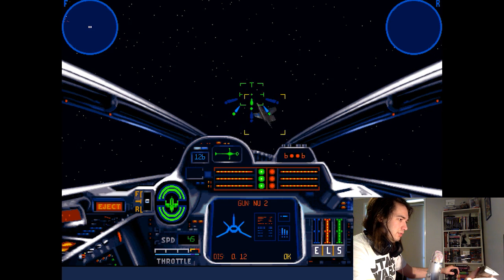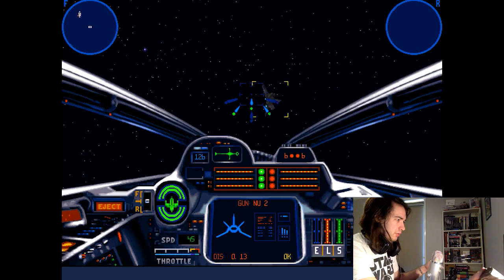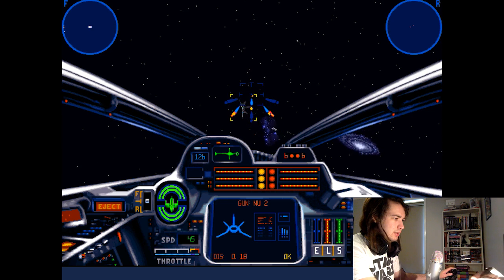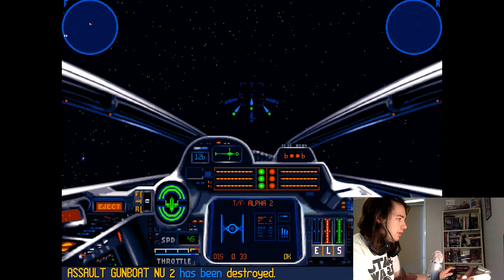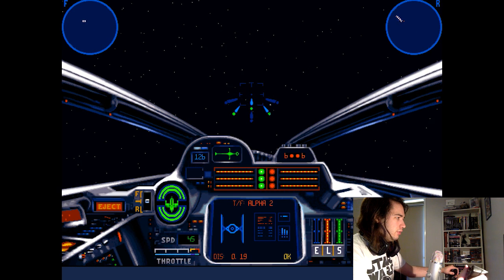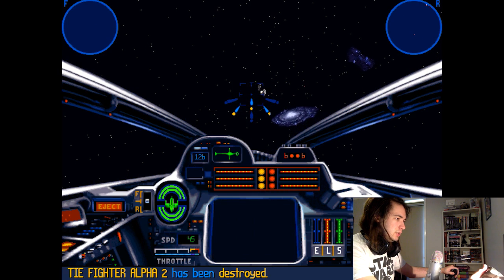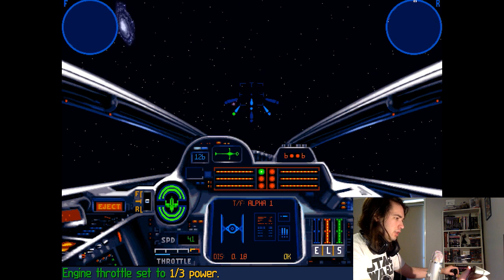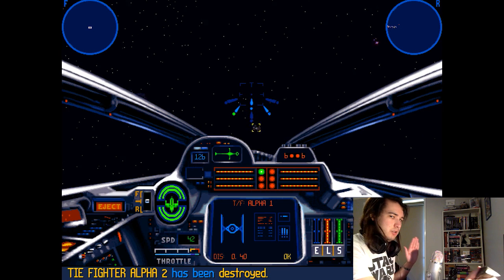That laser pattern takes some getting used to. They said in the mission that those twelve missiles should do us — that means there should be four containers, if my math is right. Also in the lore, B-Wings have a ridiculous amount of firepower, but they handle like trucks. I've never driven a truck, but I can see the comparisons. They are quite slow.